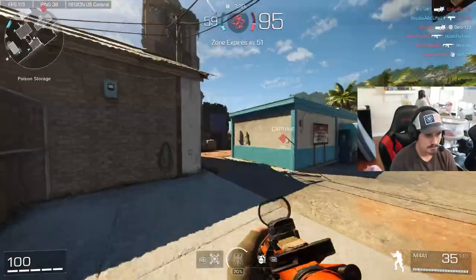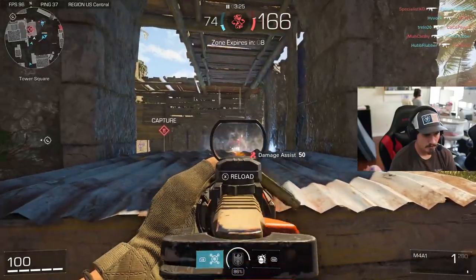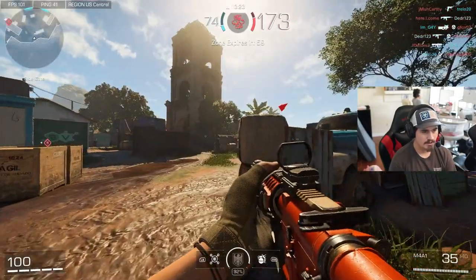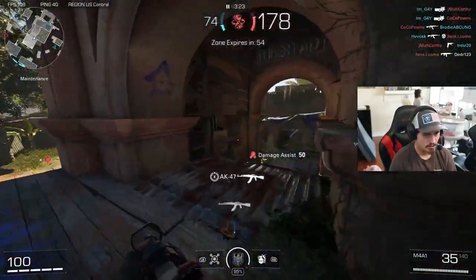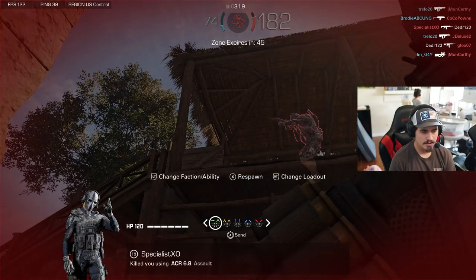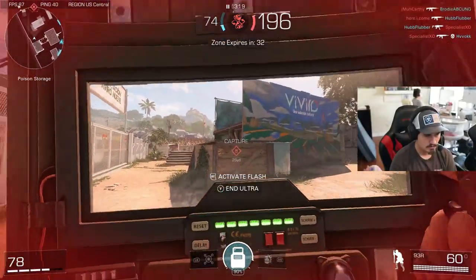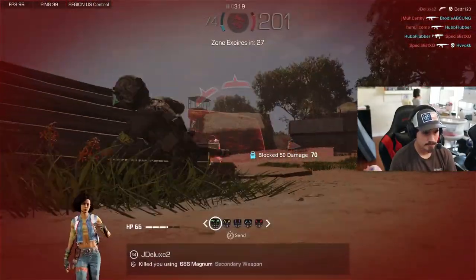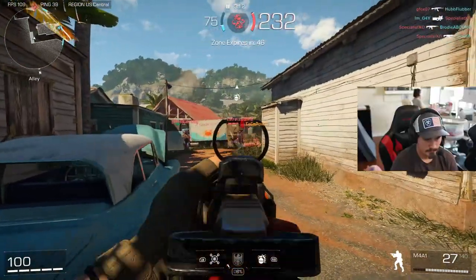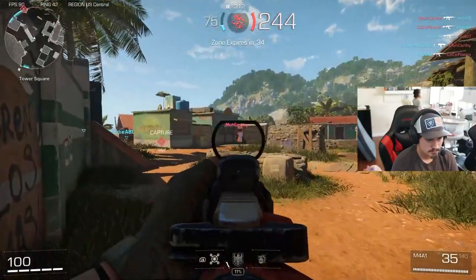I don't even know how I died. What in the world is going on? What is that — is that the new flashbang animation? That is horrible. Holy crap. Why do I die instantly every time I put that on? I do not understand. Oh man, I'm so confused with that ult — so it's got a flashbang, how does it work? I was dead either way there — that grenade would have smoked me.